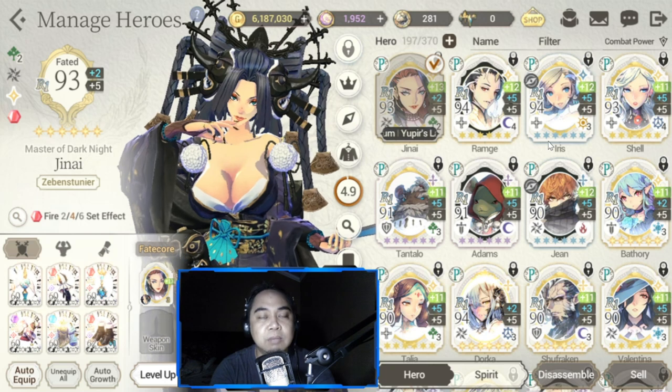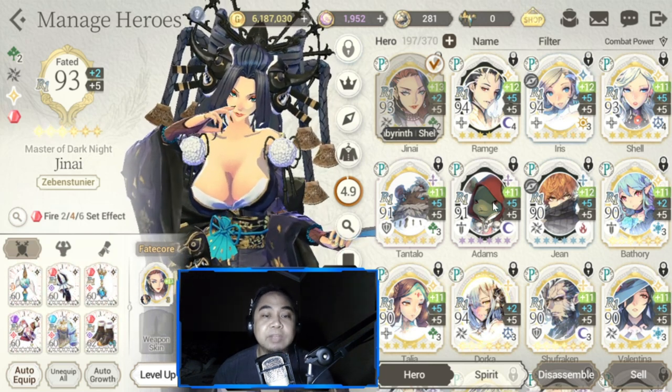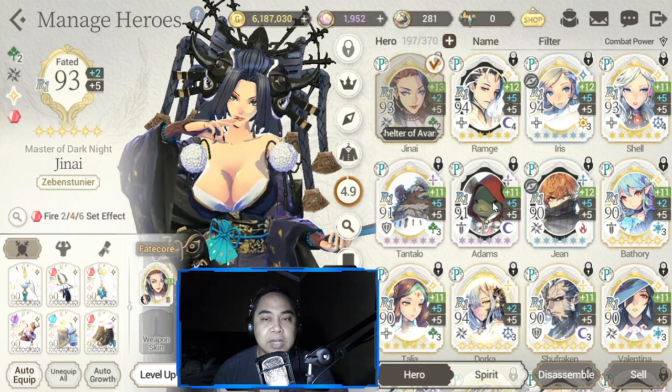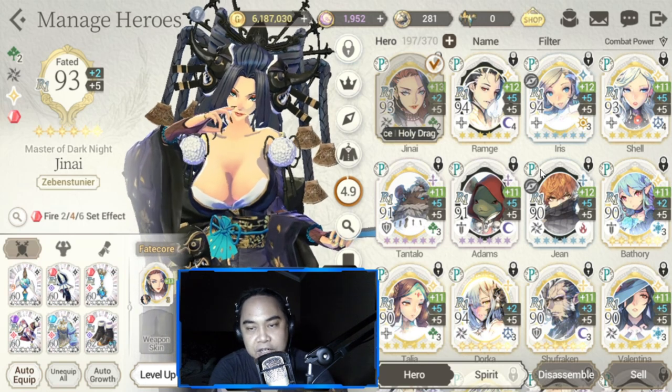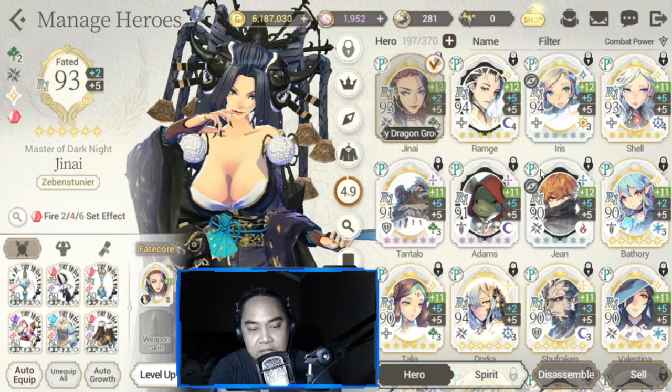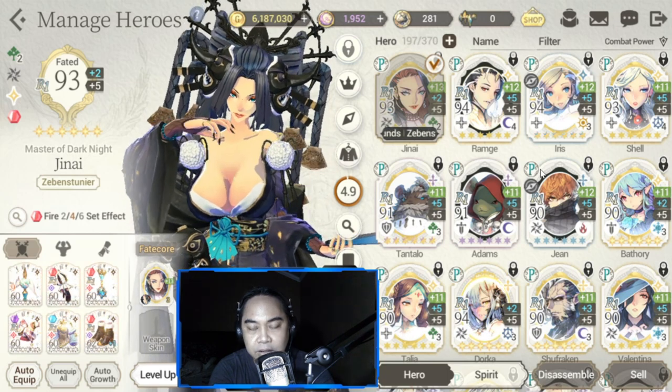I'm keeping Genii because she anchors the next best team in my tag PVP. My second team is composed of FC Genii, FC Shell, FC Schmidt, Dorka, and FC Adams.